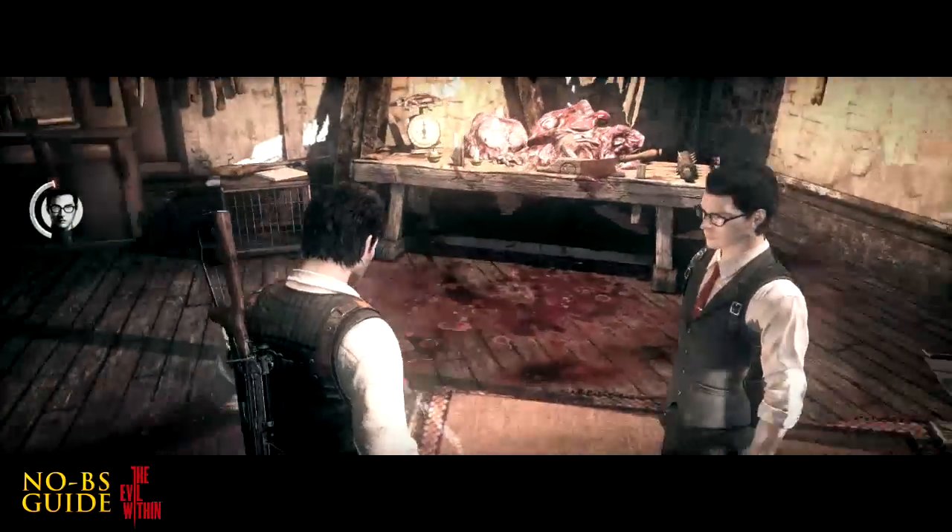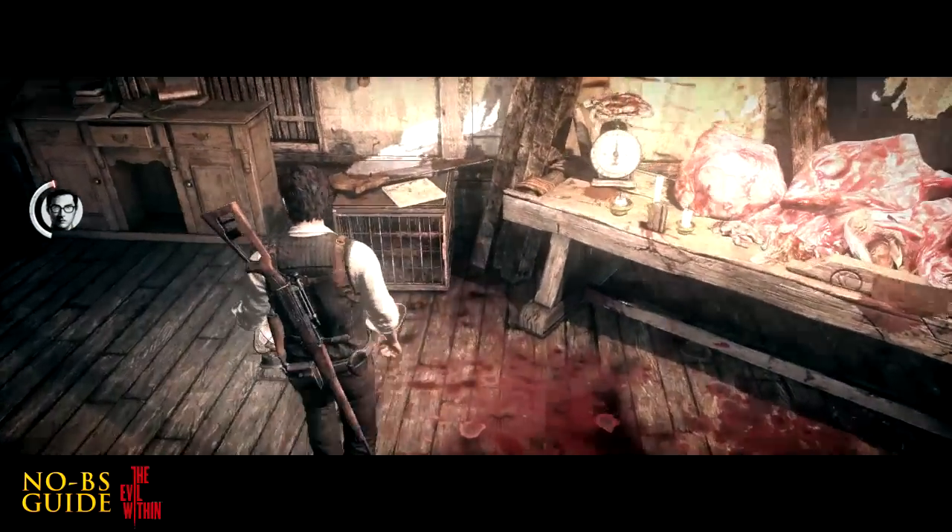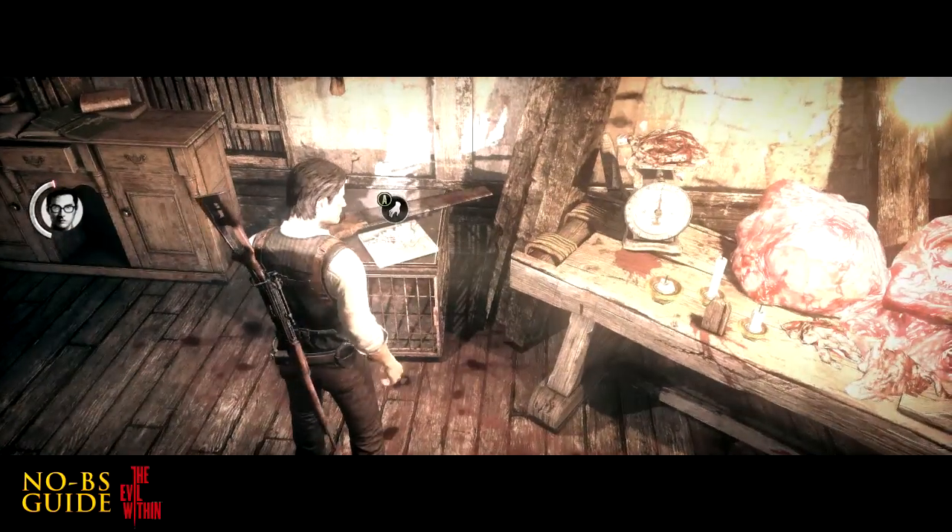Once you get into this room with the mead in it, right across the way is map fragment number 12.